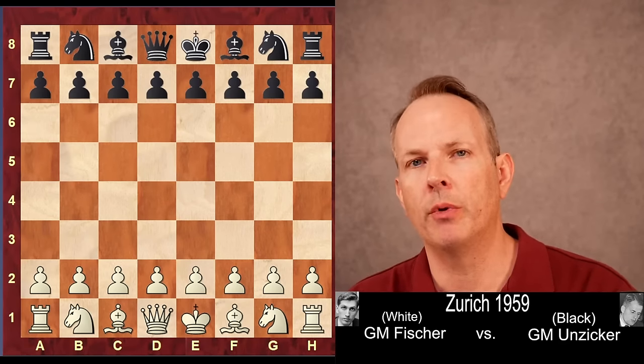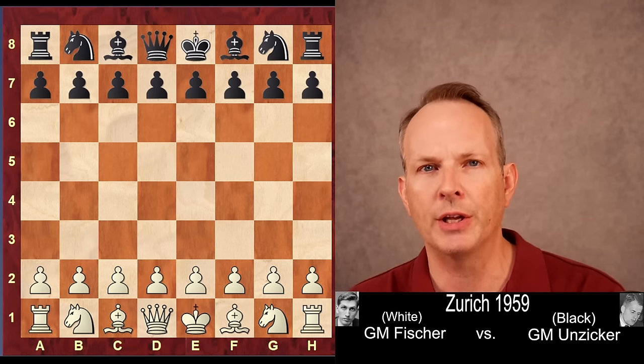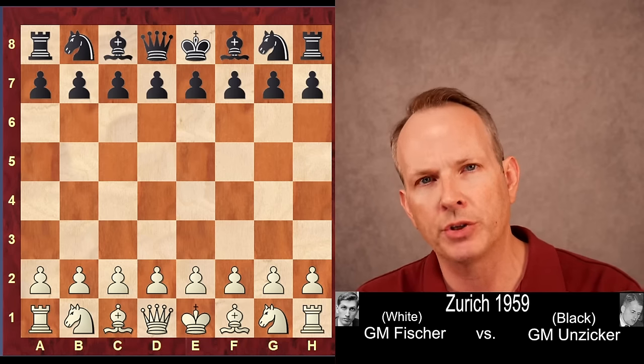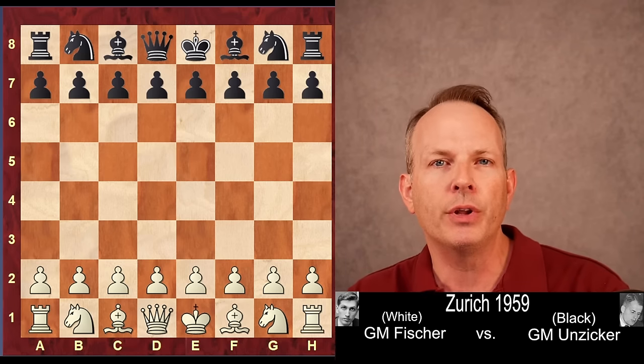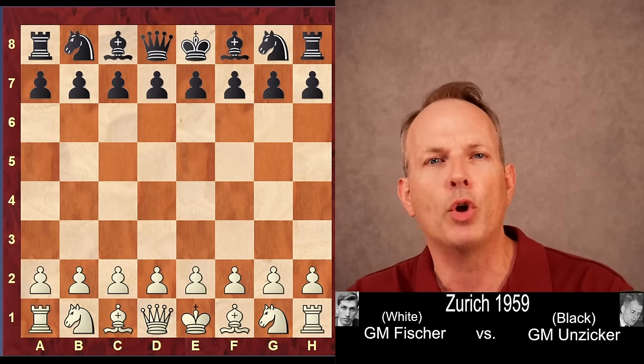In this game, Bobby Fischer reveals the greatest strategic secret in chess — really the most important strategic idea in chess. Players like Yasser Seirawan have called it 'building.' You might want to call it incrementalism. Basically, it's building the position piece by piece and focusing on small details.